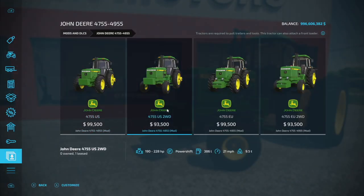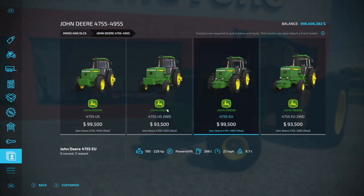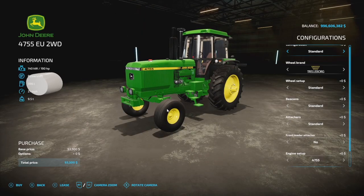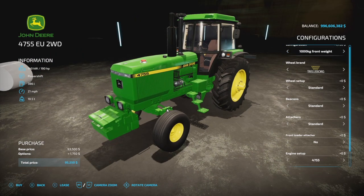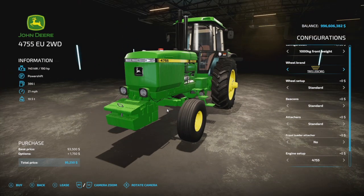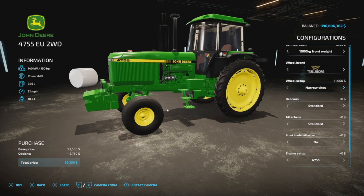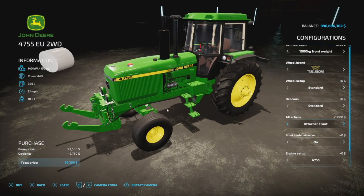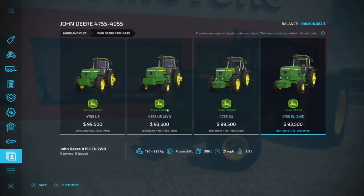Customization is going to be exactly the same for the two-wheel drive version as well — you just won't have those front wheel options. Moving over to the EU version: same power, same engine setup, but here we'll have some different customization. We still have the front weight but it's a different setup. Wheels are Trelleborg, Michelin, and Continental — no Lizard tire there. Beacons, attachers, and front loader are all the same.